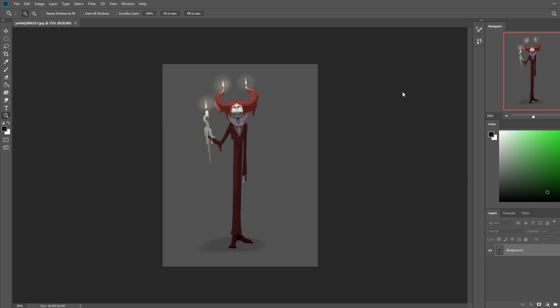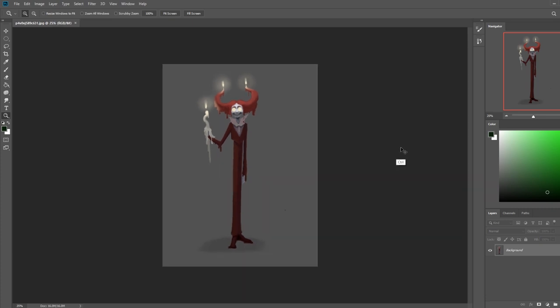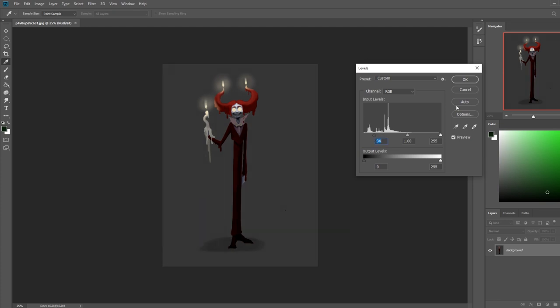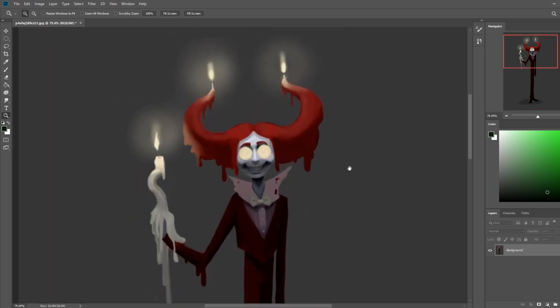Right off the bat there's a problem with the light environment. A light environment is the relationship between the light source, the object, and the background. In order to appreciate a candle, would you light it in a dark room or outside at midday? Obviously in a dark room — the room needs to be dark to appreciate that lit candle. So I darkened that. And then you have this wax-like matter here as his hair.